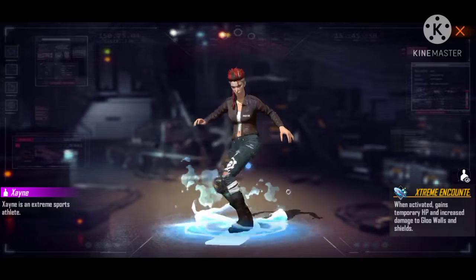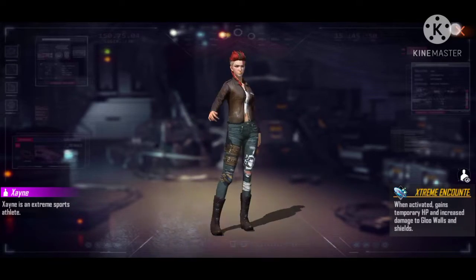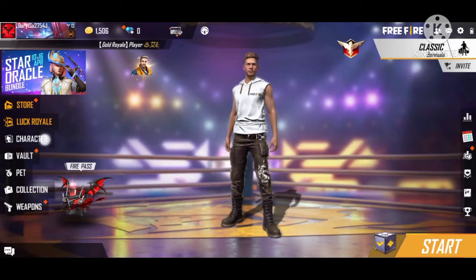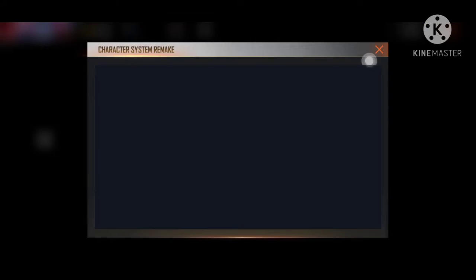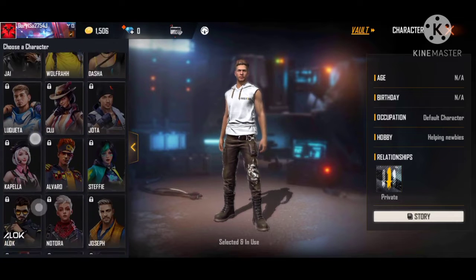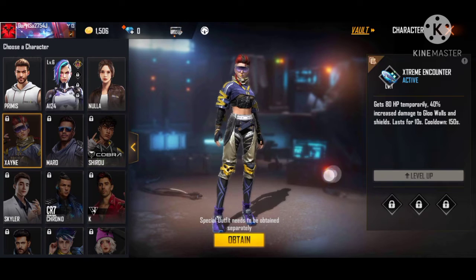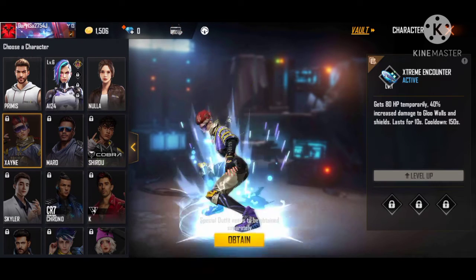If you have this character, you will react to the character. Now you can activate the character. You can do this in 10 seconds. If you do it at level 6, you can still complete it in 10 seconds.